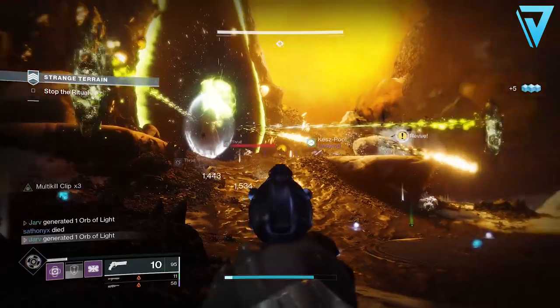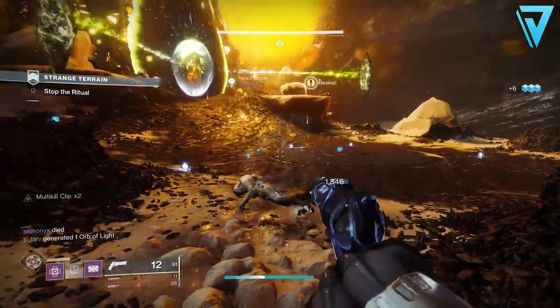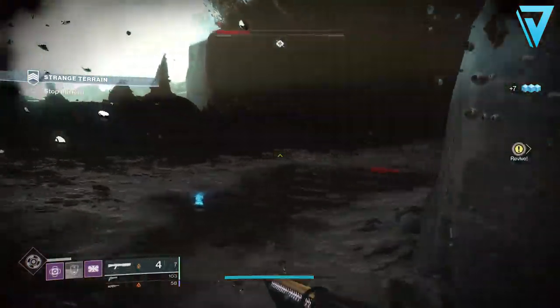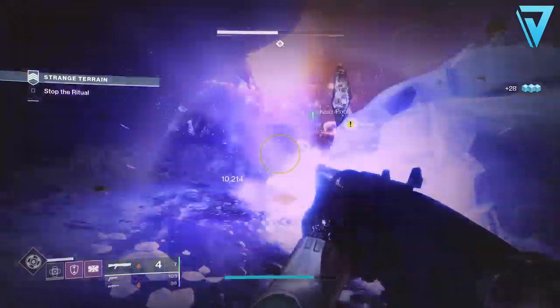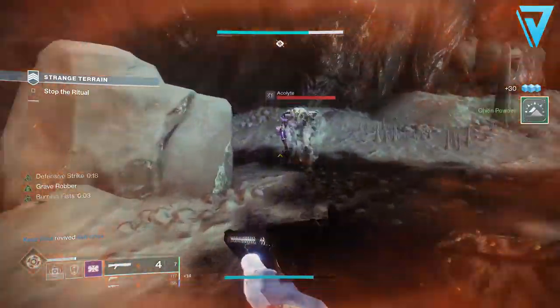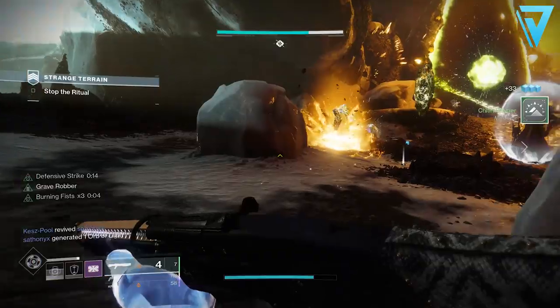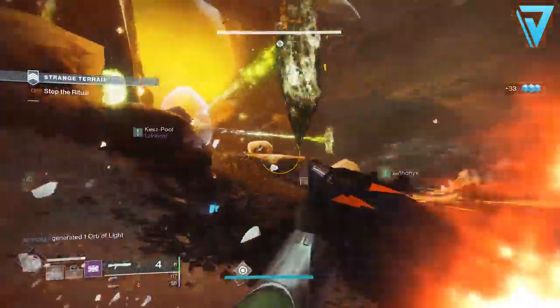The final callout for a really effective method to get this material is Mayhem. When that comes around in the playlist, those Crucible games go by immensely fast - they'll last no more than four to five minutes and you'll get between 12 and 17 Essence of Dawning per run, similar to a Gambit match or a strike from the playlist. So when Mayhem is available, definitely jump in, have a bit of fun, and earn lots of Essence of Dawning.